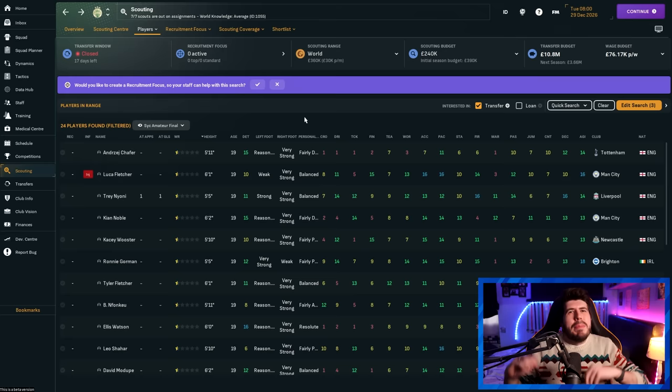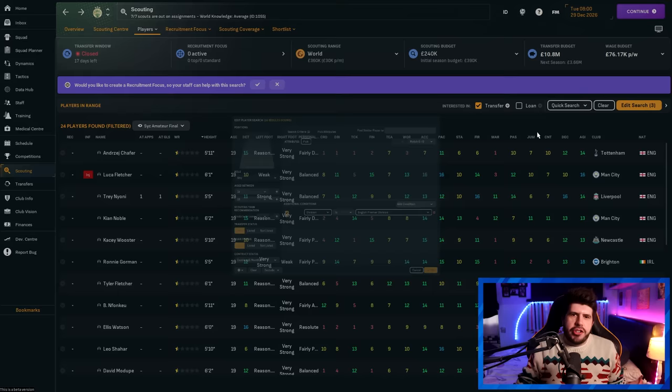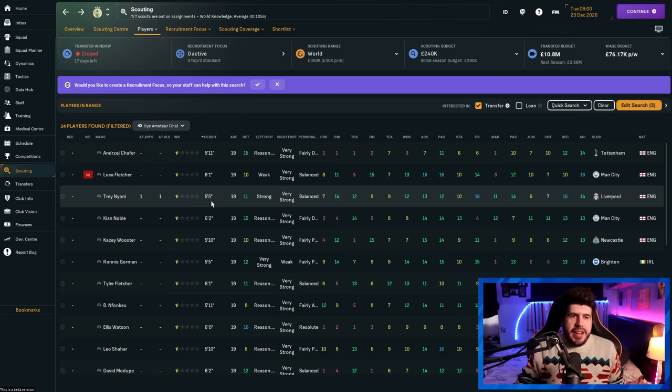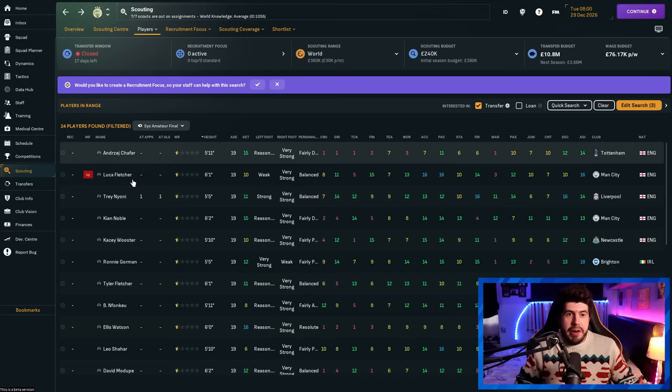On this date, set up a filter showing players with expiring contracts in six months and filter by players interested in joining you. Even set to 'unsure,' it's wild how many quality players would potentially talk to a mid-level club — Bobby Firmino and Alvaro Morata showing up for Ferenc Varos is fun to see. Sort by world reputation to find the cream of the crop. Generally the higher the reputation the older the player, but bringing the age filter down to 25 still shows some particularly good players potentially available on free transfers.